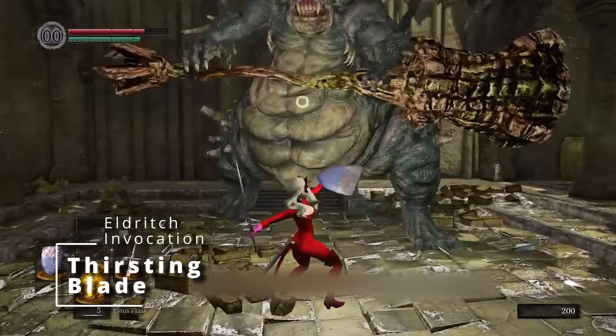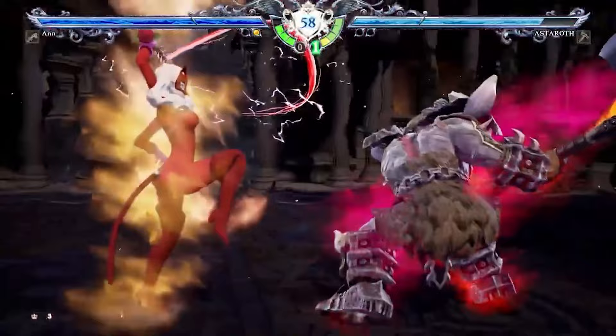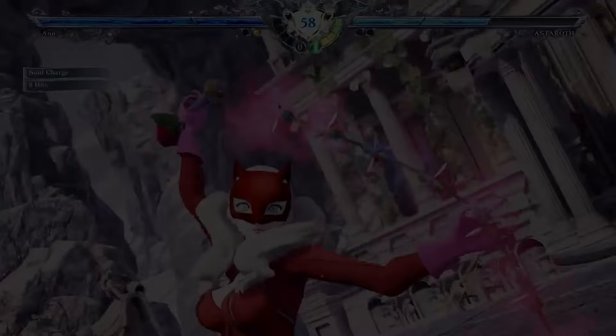Also at fifth level your spell slots upgrade from second to third level. Then at sixth level of Warlock you get another feature from your Patron called Dark One's Luck. So when you make an Ability Check or a Saving Throw, you can use Dark One's Luck to add a d10 to your roll. You can do so after you see the initial roll but before any of the roll's effects occur. You can only use this feature once per short or long rest.